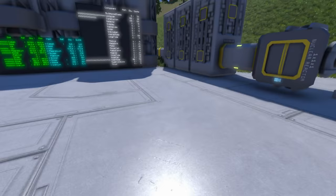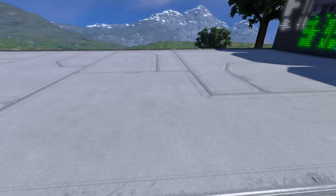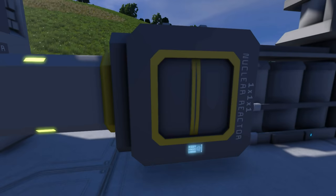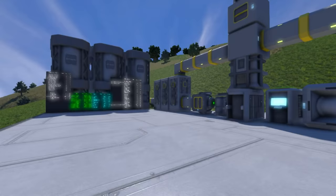Another great use of advanced name tags is in your reactors. Go in and add to the reactor name 'TIM uranium colon 10' — no matter how much uranium we have in our system (currently 12), it will automatically fill this reactor with only 10. Very handy for ships that are docking and undocking — they can refill their reactors and then leave without taking all the uranium in your base.